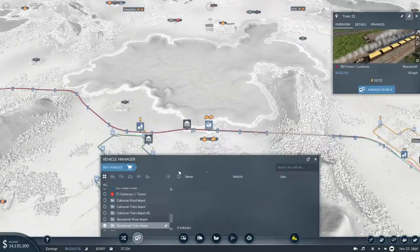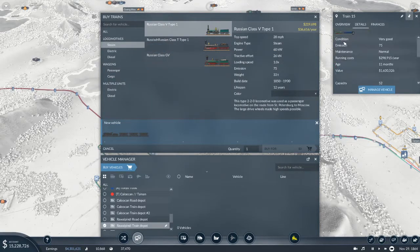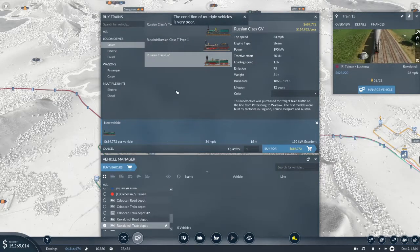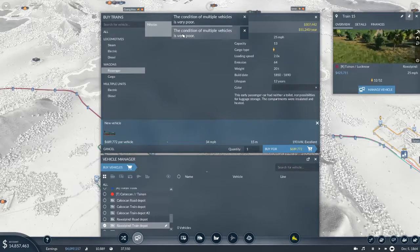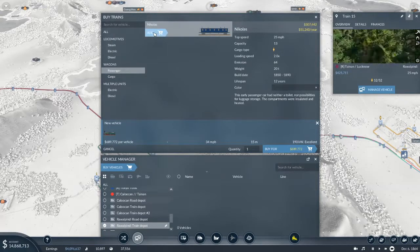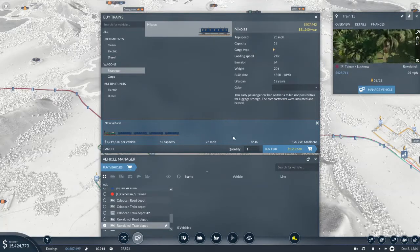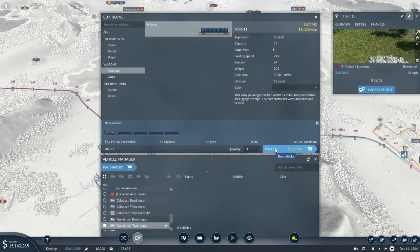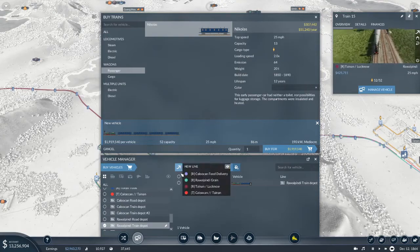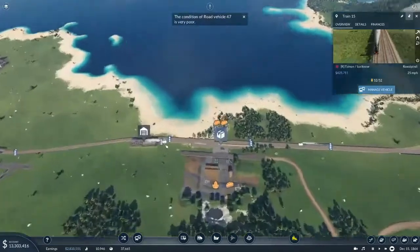Let me go ahead and grab ourselves a train from the depot. This is a Russian Class GV, so we need one of those with four passenger units. That's going to cost us 1.9 million. Once the other train gets out of the tunnel that's a good point to buy this one and put it on the Tainan-Lucknow line. He's going to head on out to the main line.